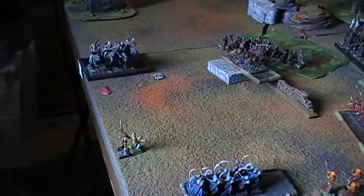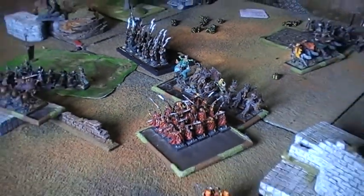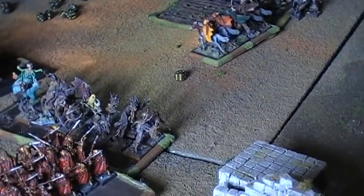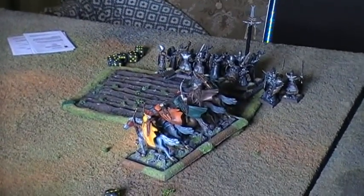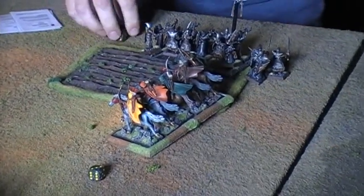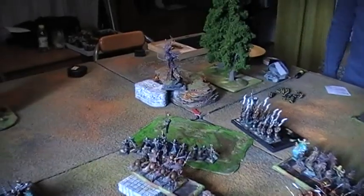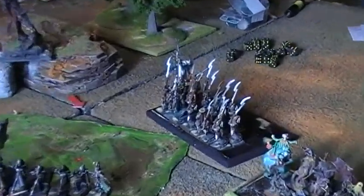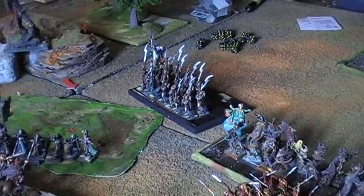Sylvan turn 4: the Sylvan Elves scored 1 objective point, making it 2-1 to the Dread Elves. The Sylvan Elves charged the Auxiliaries and the Spear Elves — both fled. The Heathriders charged and caught the Spears. The Treefather charged the Auxiliaries in the rear, who lost combat and fled along with the Dread Prince General, but the Treefather opted not to pursue — saving itself for the dangerous Judicators.